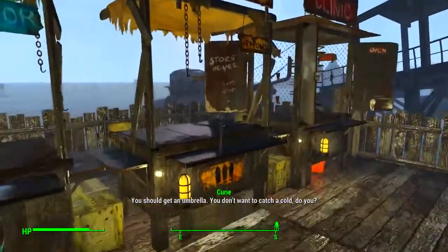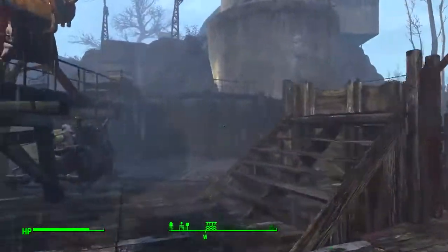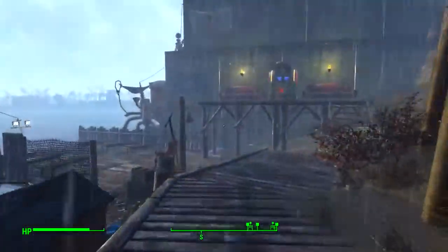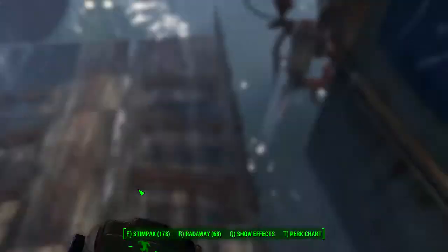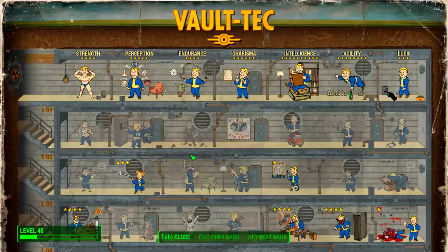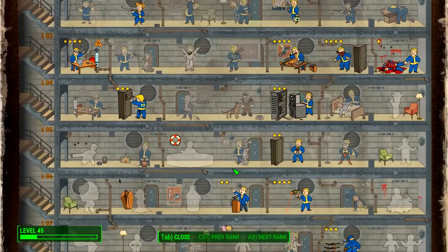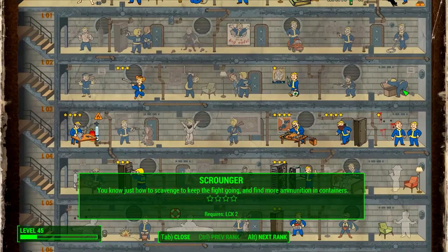What is really easy in this game is making caps — getting all the resources. It was very easy as soon as I started getting stores. I actually leveled up once, and that gave me a charisma perk. I got the second local leader perk, and the next one I'm going to be getting is...